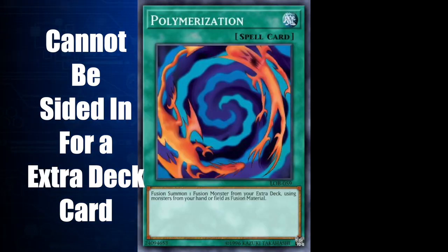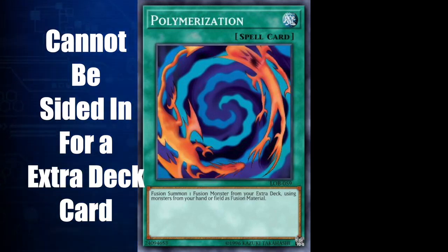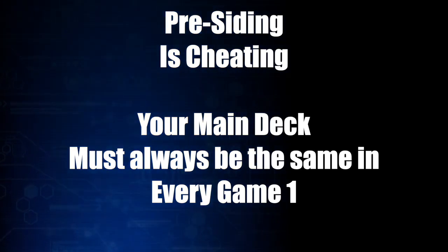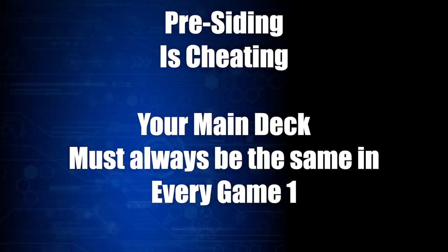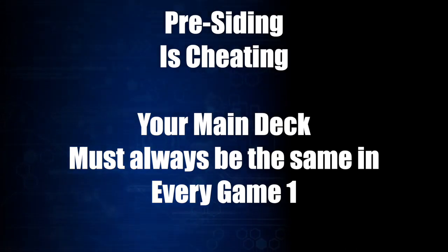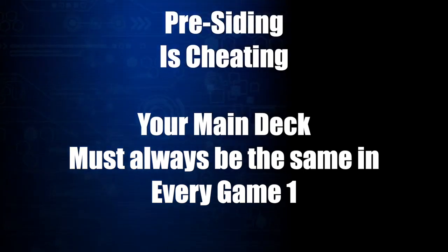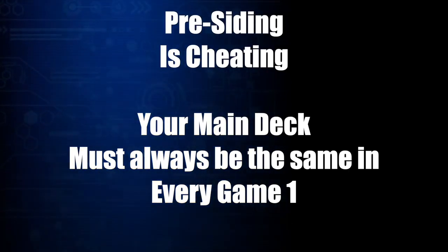Cards from your extra deck can only be substituted with cards that can go into the extra deck, and cards in the main deck can only be substituted with cards that can go into the main deck. You can substitute any number of cards from your side deck into your main or extra deck as long as you side out the exact same number of cards from both. Every time you start a new match, your main deck must be constructed as it was when you originally began playing in the tournament, so any cards that were sided in must be sided out. It's always important to make your main deck built to handle going first and second, because game 1 is decided by a random method and a player's choice.